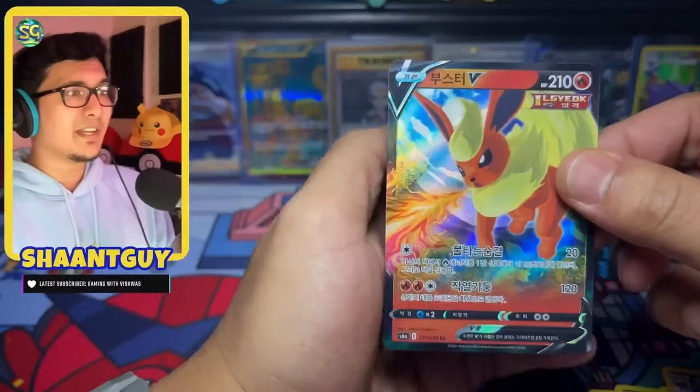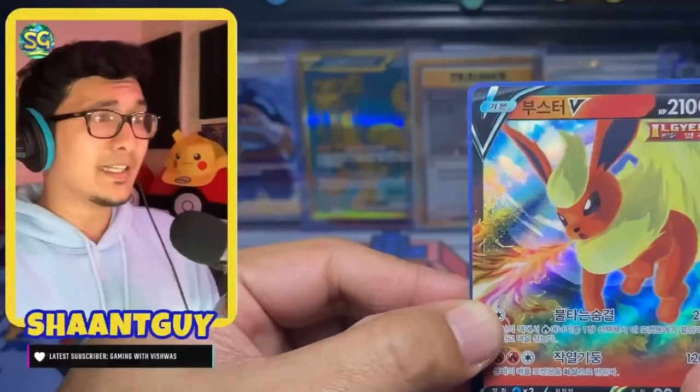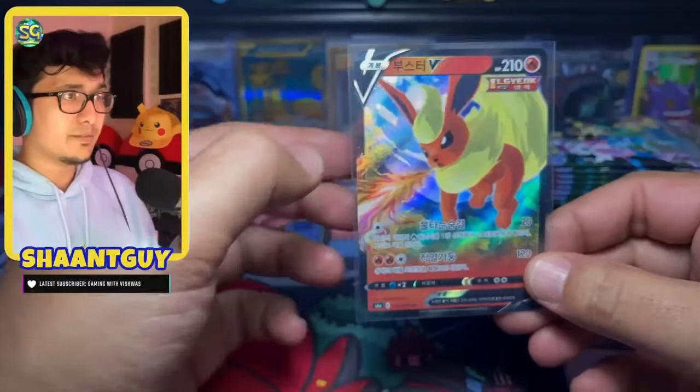And we start off with a Flareon V. Let's go — it's not the alt art, it's a regular Flareon V. The hollow foil is really nice, the centering is really nice. All right, that's the first hit of the set.